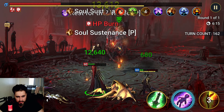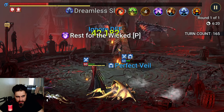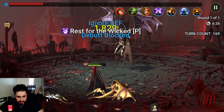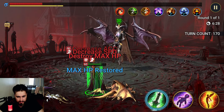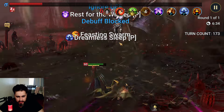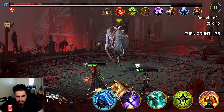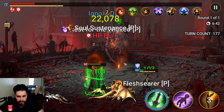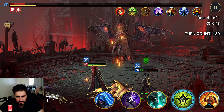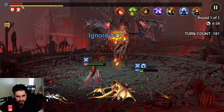HP burn! Weaken, please — thank you. Increase attack. A1. Block buffs — he's gonna get killed, but that's not a bad thing. Hopefully we KO within the next one. Now I remember why I used to revive him instantly — so I can have HP burn as soon as I get it. I want to use A1 because I think he can die now.